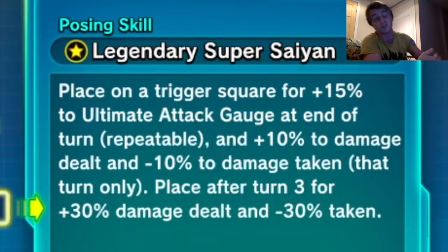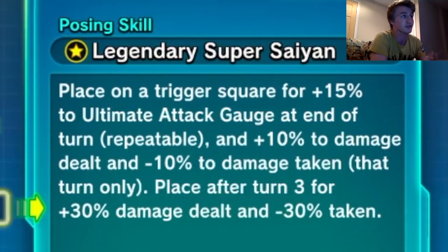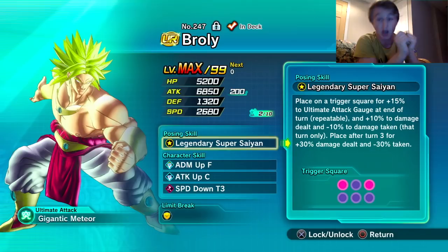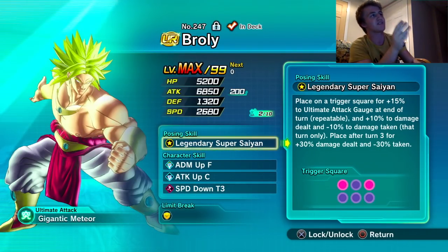The posing skill plays on a trigger square for plus 15 to ultimate attack at the end of turn, repeatable, plus 10 damage dealt and minus 10 damage taken that turn only. After turn three, plus 30 damage dealt and minus 30 damage taken — that is dumb good. Trigger squares are top left and top right.